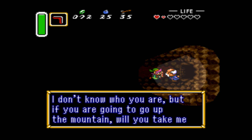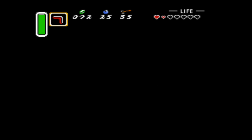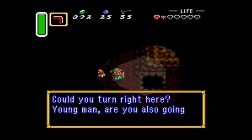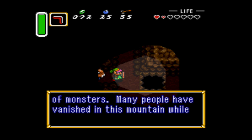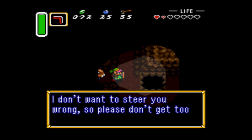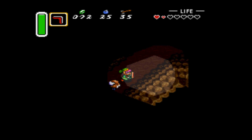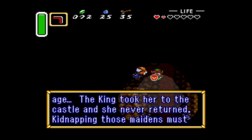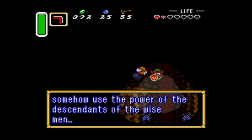Here we go. 'I don't know who you are, but if you are going to go up the mountain, will you take me with you? I lost my lamp. Watch your step — there's a lot of holes in the ground. Turn right here, young man. Go into the mountain to look for the golden power. Just ahead is a mountain full of monsters. Maybe we'll have trouble in this mountain while looking for the golden power. I don't want to steer you wrong, so please don't get too involved in such a mad quest.' I'm the hero of everything in general. 'I have a granddaughter who is your age. The king took her to the castle and she never returned. Kidnapping those maidens must be part of the wizard's plot — I'm sure he's trying to somehow use the power of the descendants of the wise men.'